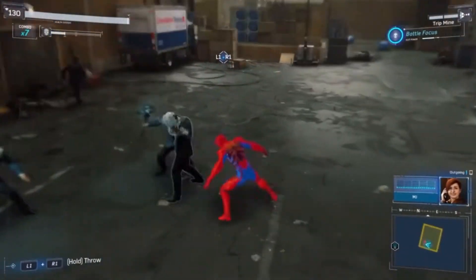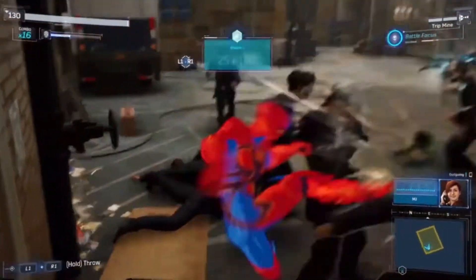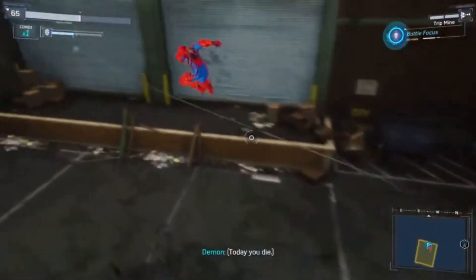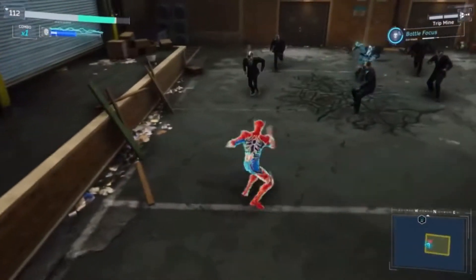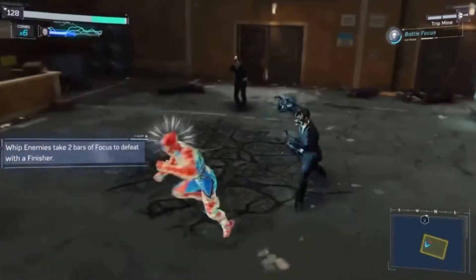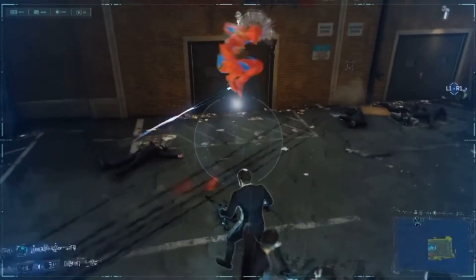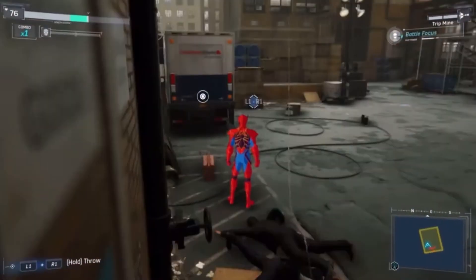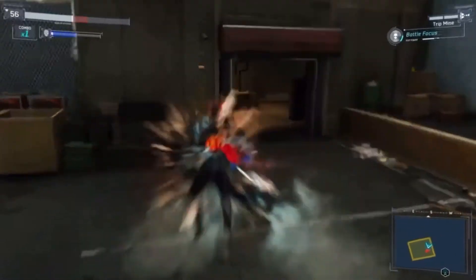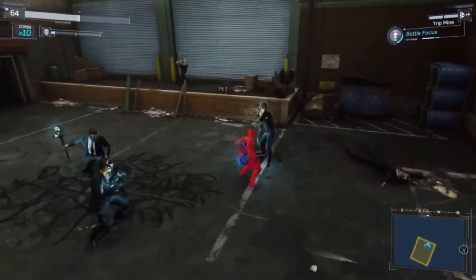Hey MJ, I think I stopped the demons' attack on Osborn's campaign office. Did you find anything? No, but I found something we should look into - a place called Pale Horse Rides. Sounds familiar. Let me get out of picture mode. What? Why is there a Whiplash person here? I don't like fighting him.